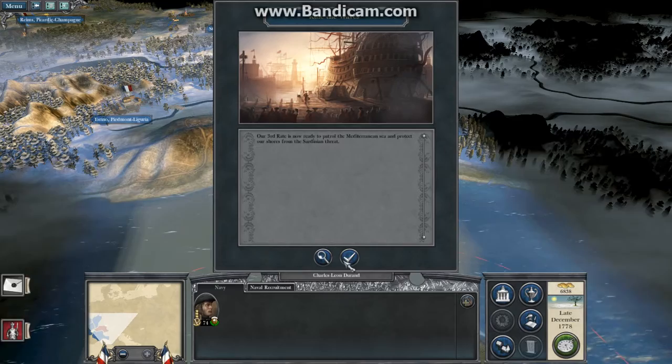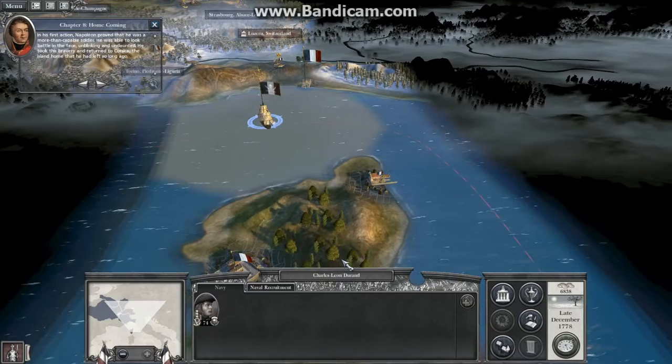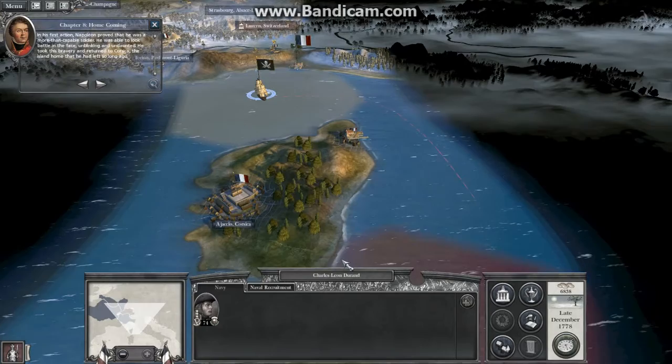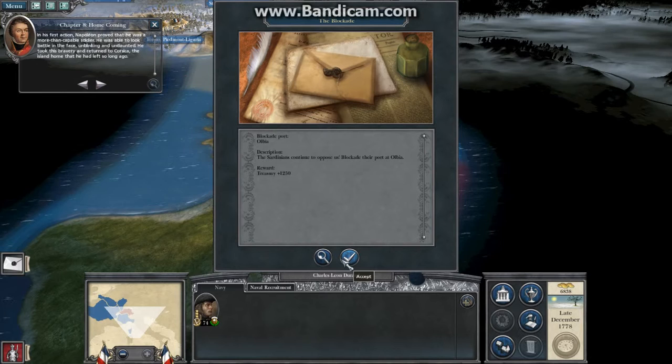In his first action, Napoleon proved that he was a more than capable soldier. He was able to look battle in the face, unblinking and undaunted. He took this bravery and returned to Corsica, the island home that he had left so long ago. To blockade a port, simply select one of your ships and then right-click on the port you want to blockade.